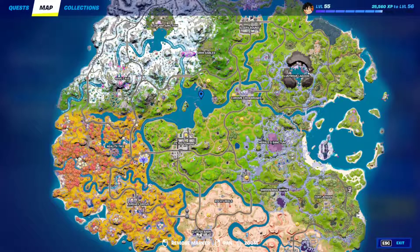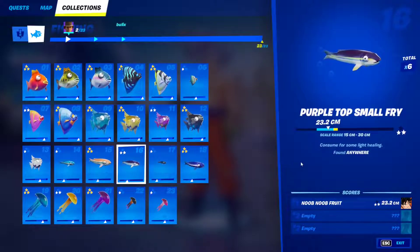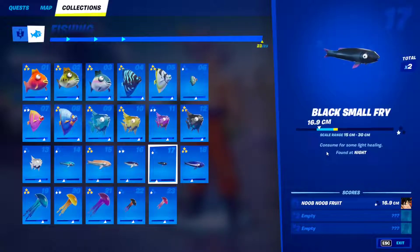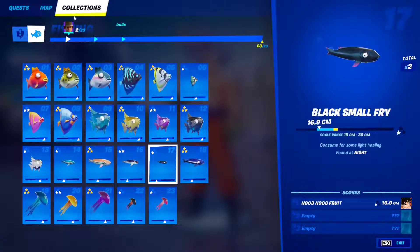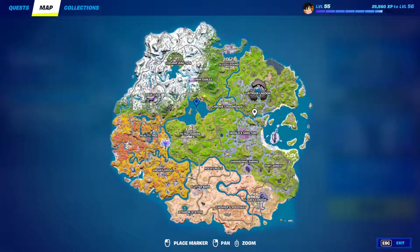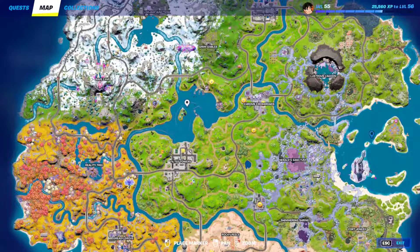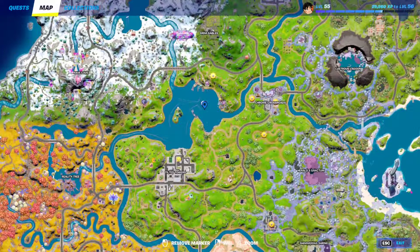Fish 16: The purple top small fry — same thing, go to the water, aim for open water, avoid fishing holes, and fish until you get it. Fish 17: The black small fry can be found at night. Look up when you jump out of the bus — if it's night time, go to any body of water and fish around in the open water itself, avoiding fishing holes.